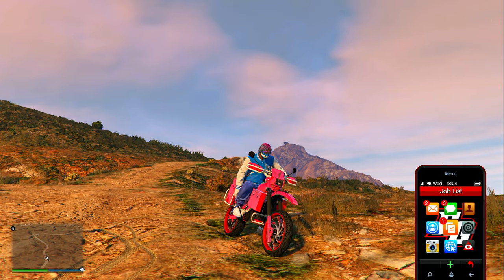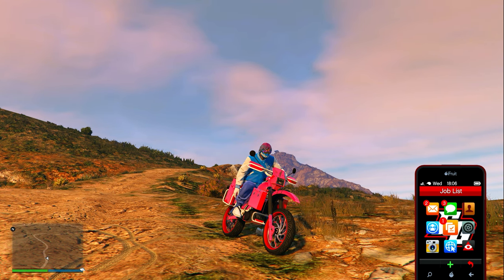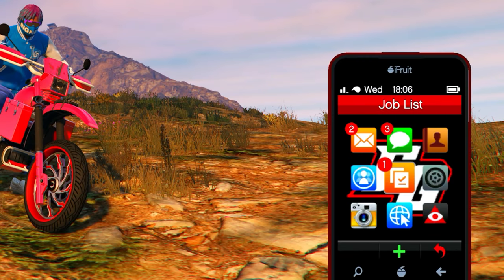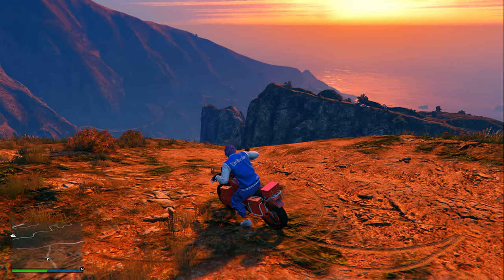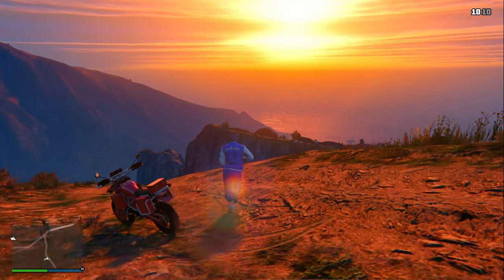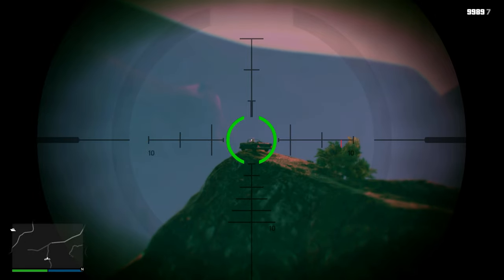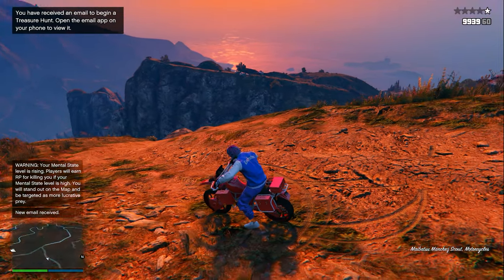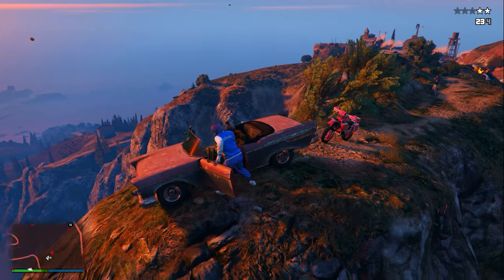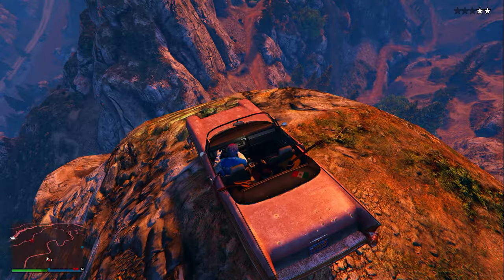With your camera angle looking towards the Mount Chiliad area, make sure you are there before the time of 19 in-game GTA time — it is currently 18, which is perfect. Wait until it turns 19. Once it turns 19, wait a few seconds, then turn around and aim in with your sniper. You should see the Tornado and some cop cars behind it. Keep in mind as soon as you aim in, the Mariachi Tornado is going to start driving off the cliff, so you need to be very fast and snipe the driver.